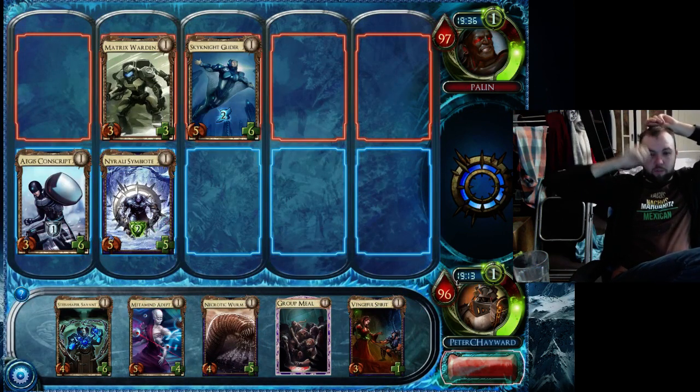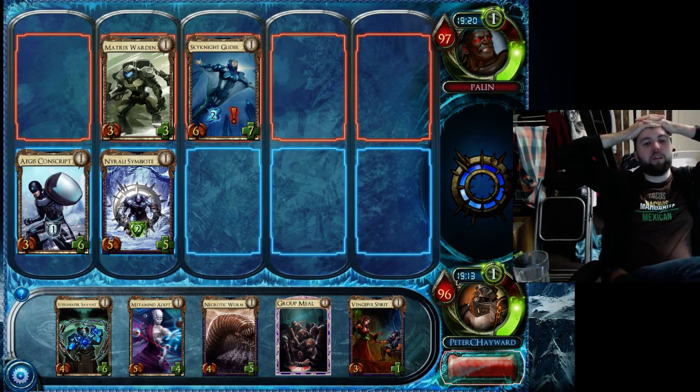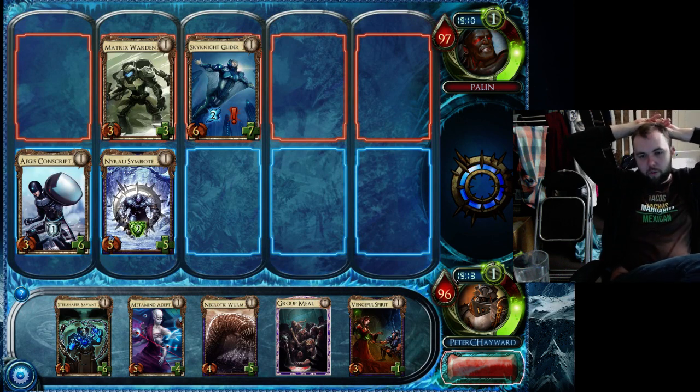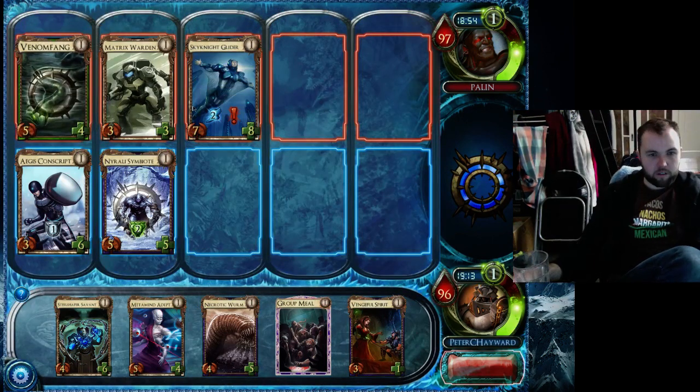Not much I can do against that Sky Knight, so I'll just drop a Steel Shaper against it if it doesn't move. Vengeful Spirit — Dryad's Boon, that's scary. So I really want to kill that quickly because that's going to grow and grow and grow. Vengeful Spirit and Group Meal would kill it. It depends on what else he plays — if he plays a Bright Tusk Sower where he's getting multiple lanes, Group Meal does more work for me. Vengeful Spirit brings it down to a 3-1 currently. Cool, that's fine. I'm going to go Vengeful Spirit, and then Steel Shaper — I want to get my armor on against this combo.